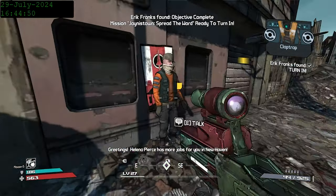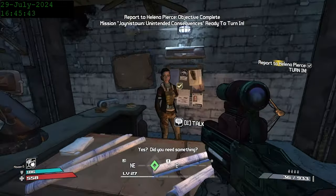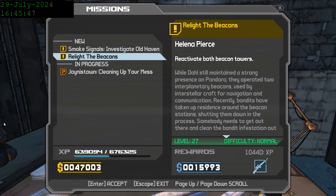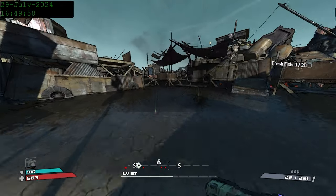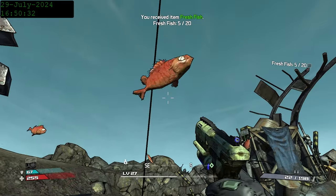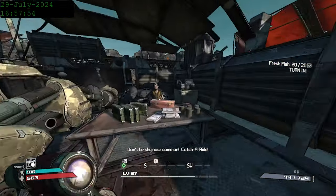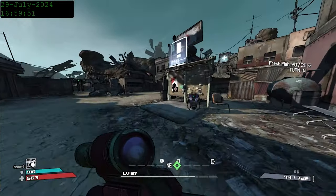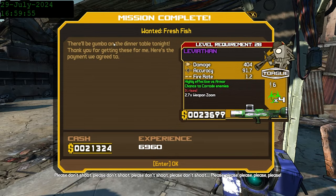Now we go do the hardest mission of the game, followed by the second hardest mission of the game, and the third hardest mission of the game, all culminating in needing to go back to Taylor Cobb and kill him. We're going to make a quick detour over to Treasure's Landing in order to do Wanted Fresh Fish and get a unique rocket launcher, the Leviathan. We also do I've Got a Sinking Feeling for a bit of extra XP on the way, and return to New Haven to turn in these quests, reaching level 28. I set up for read-only farming and get a good corrosive one first try.